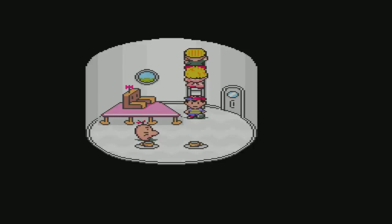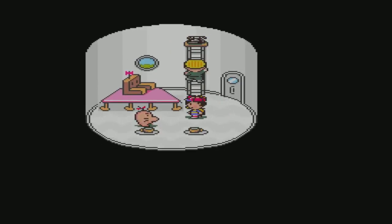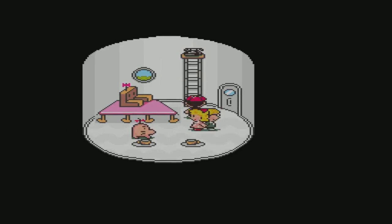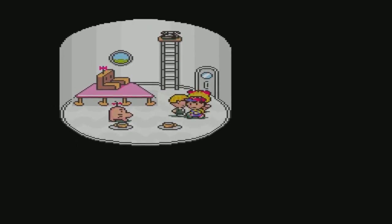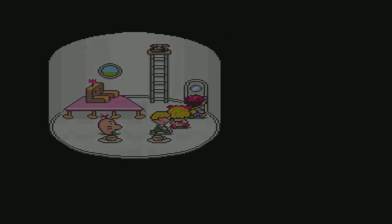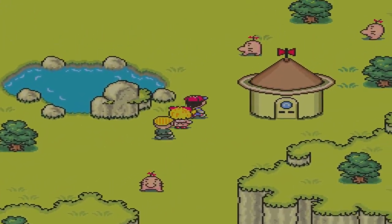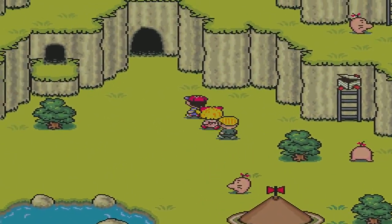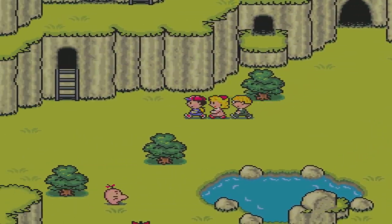Hey people, Zarthwomp here, and welcome to episode 16 of Earthbound. Last time, we accessed the waterfall near Saturn Village and found Master Belch's factory. We defeated the enemies inside, defeated Master Belch, and learned that the Manny Manny statue is in Fourside. So we're probably going to be going there soon. We also saved the Mr. Saturns from the factory, so that's good. Anyways, let's go and check out the cave that we saw earlier when we were near the hot springs.